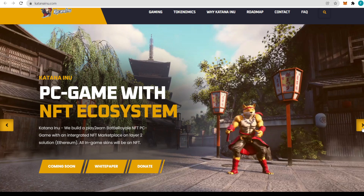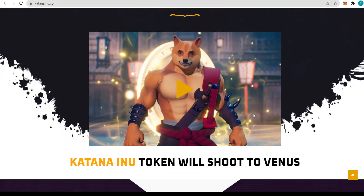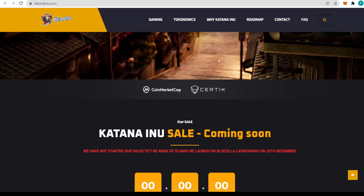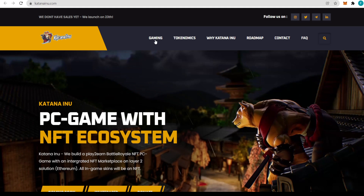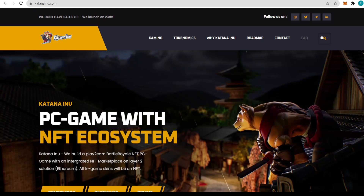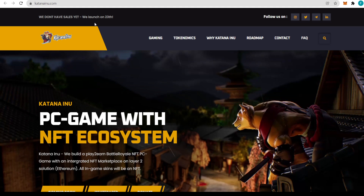I'm also going to leave a link in the description to a trailer, which we can see here as well — make sure to check it out because the game looks absolutely stunning. We also have gaming tokenomics, white paper, Katana Inu roadmap, contact, and FAQ right here, along with a magnifying glass to browse the main page. You can follow them on Instagram, Twitter, Telegram, and LinkedIn. They don't have sales yet; they are launching on the 23rd, which is quite exciting.